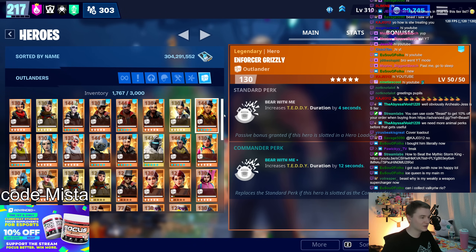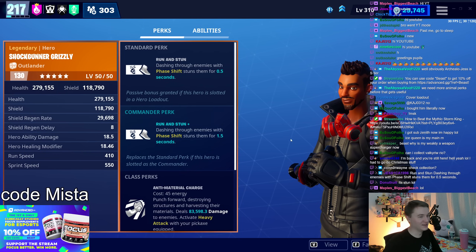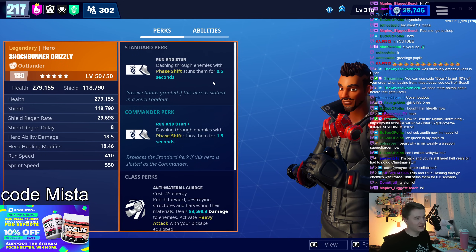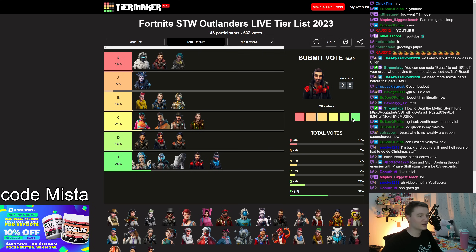Enforcer Grizzly — so he's in the collection book under Shadow Ops. When you phase shift through enemies, it stuns them for a few seconds. That sounds like it might be viable, but you're already dashing away from enemies when you do that, so you don't really need to stun them. He's a military llama hero, which is why I didn't have a spare copy. Stunning enemies sounds helpful but is not very impactful in practice.